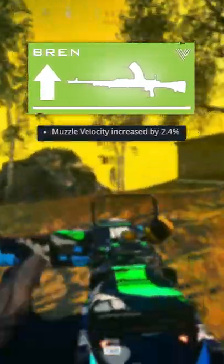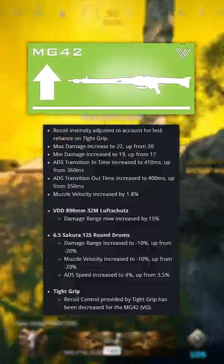Velocity increase on the DP-27, Bren velocity increase — same for the Type-11. MG-42 got a big boy buff.